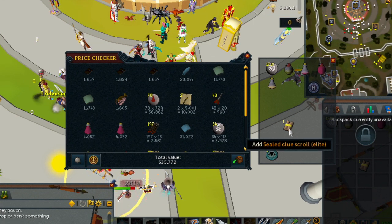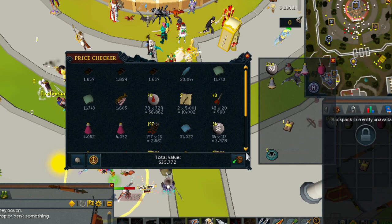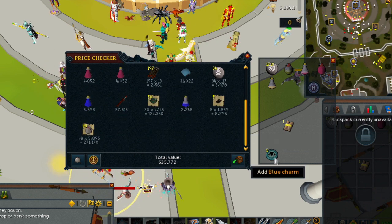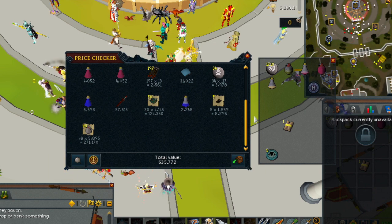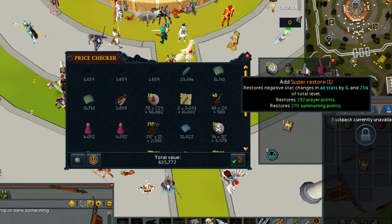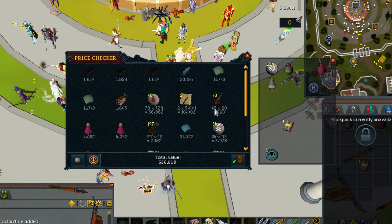After finishing up that run, I just want to show you guys the loot we're working with here. We got just about 630k, one elite clue scroll, and five blue charms. It's not bad, it's not great - I didn't get any big drops, but we'll see what we can do next time.